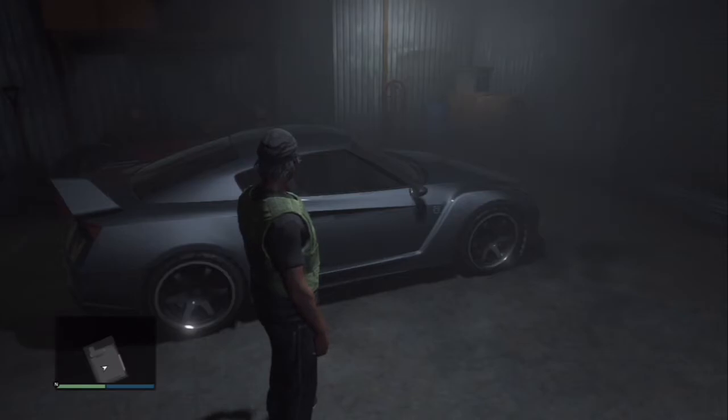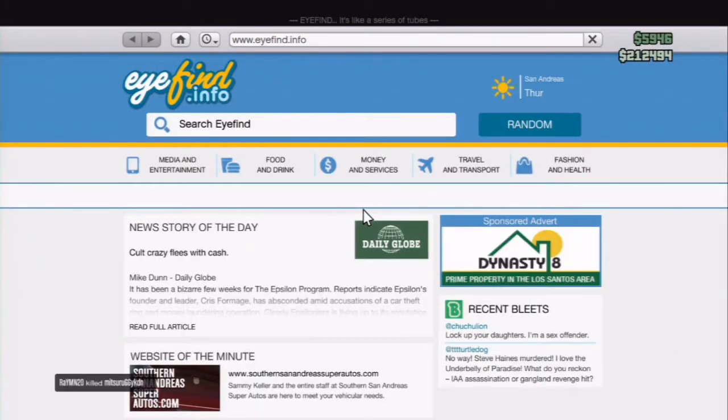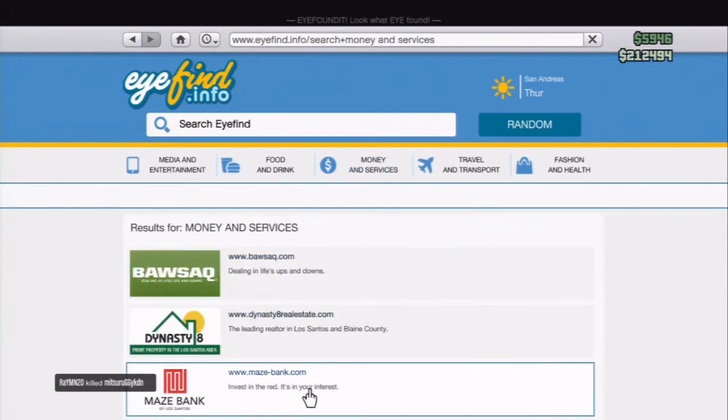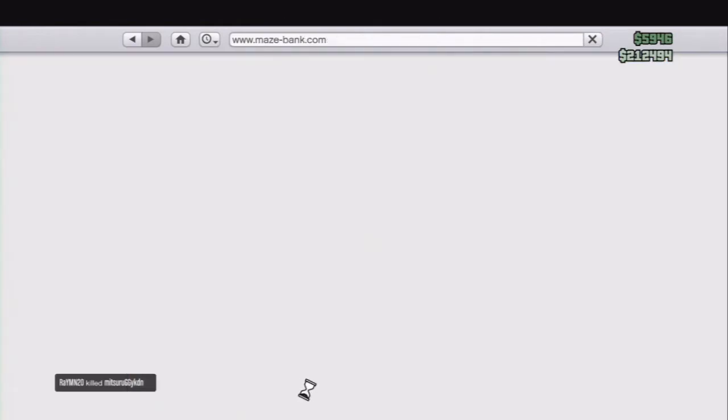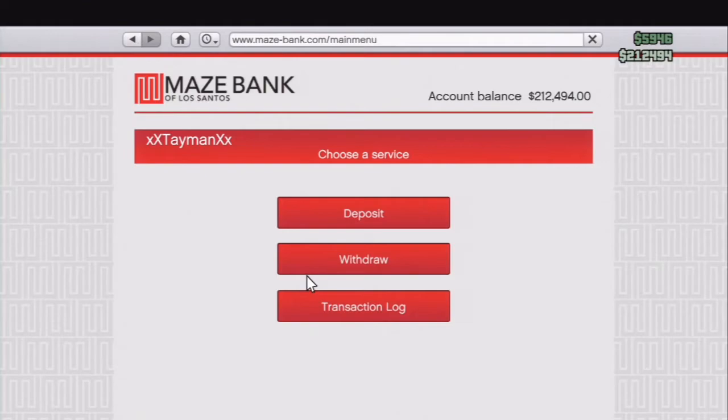You just want to go to the internet. Wait for it to load. Go to money and services, and go to Mays Bank and deposit all your money. It's much safer than driving around looking for an ATM and it's faster. So a lot of people have been asking me about this and this is how you do it.